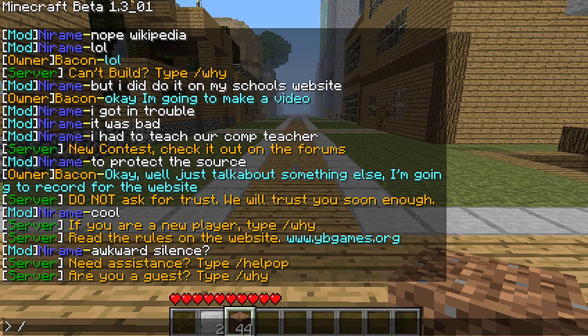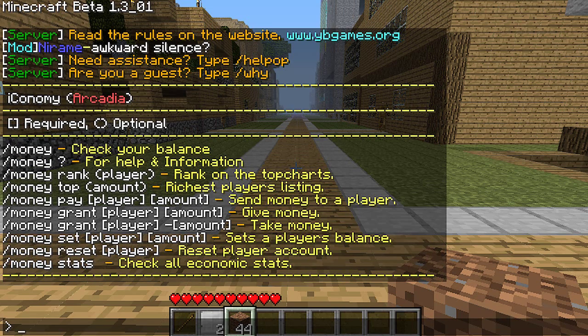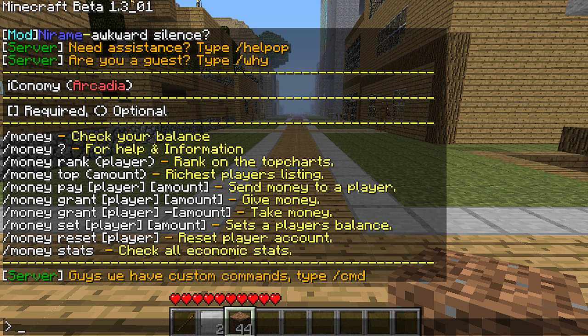When you first join the server, you would type slash money help, and it'll show you all the help and stuff for the money.